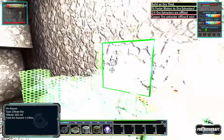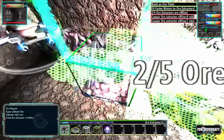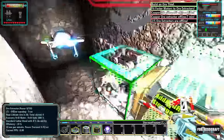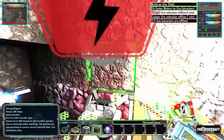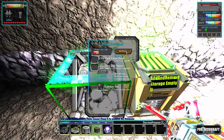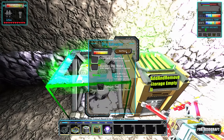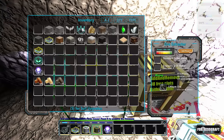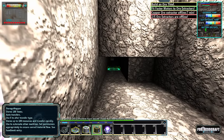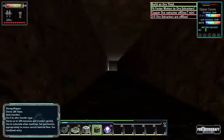Let's see what size this lithium vein is — four million. That's pretty good early game, that might even last us the whole game. We're at minus 125, we are pretty deep. So I'm going to add a power to this. It's just a matter of trying to find a good place for a mine shaft.